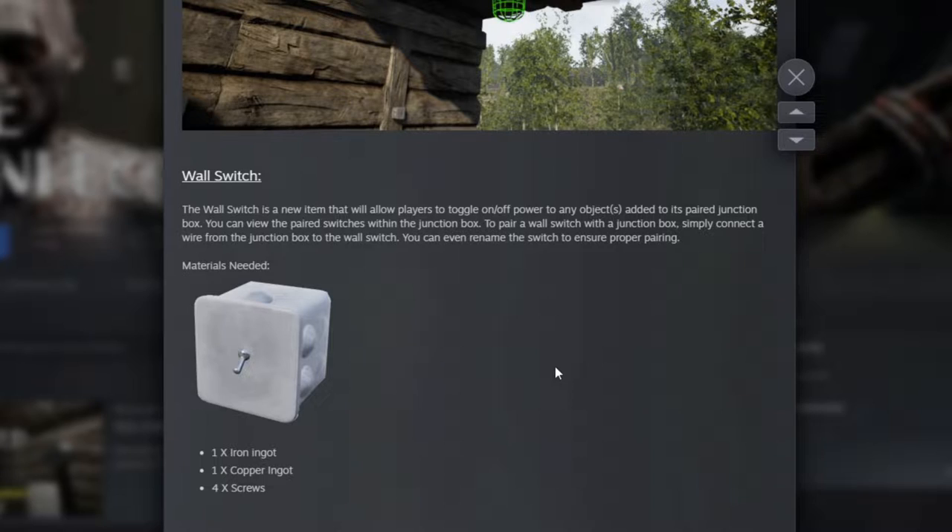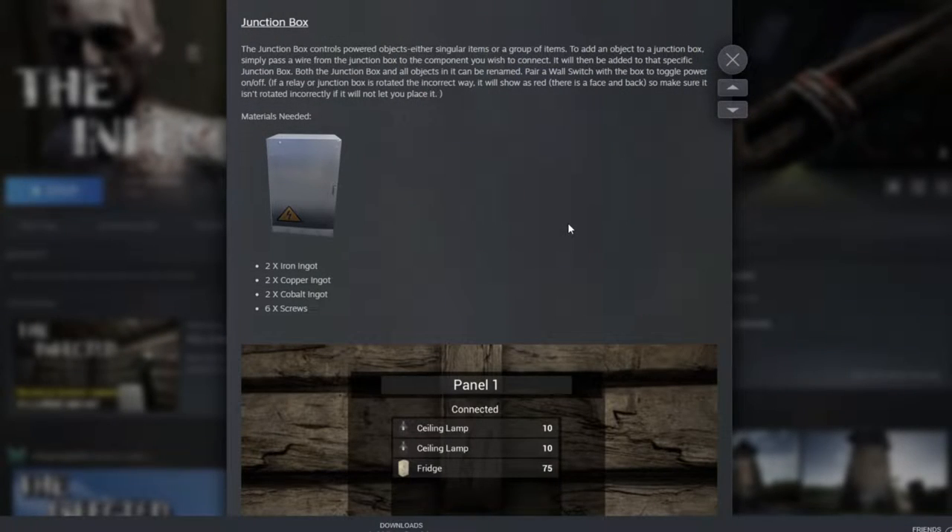Next update: a wall switch. It's quite easy to understand — it basically toggles power on and off to any object. To construct it you will need one iron ingot, one copper ingot, and four screws — quite easy, not that expensive.